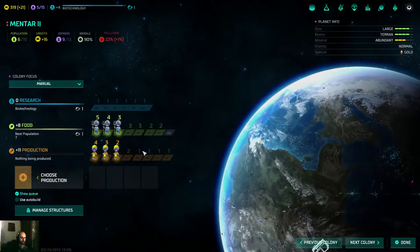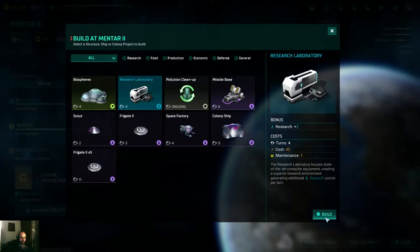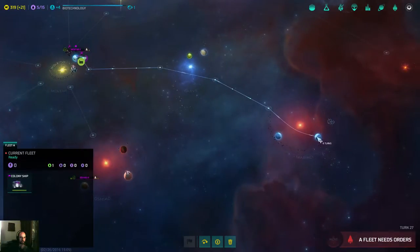Let's go with the colony ship. I'm gonna build another colony ship, perhaps? Probably a research laboratory — I should've built this right from the start. That was my mistake. As soon as I had that one, everything would be cool. I'm gonna get over here because it has gold.